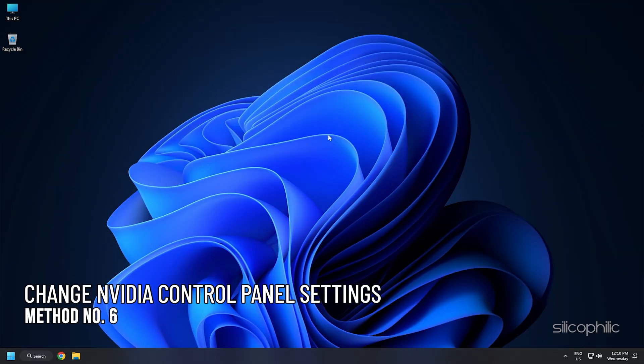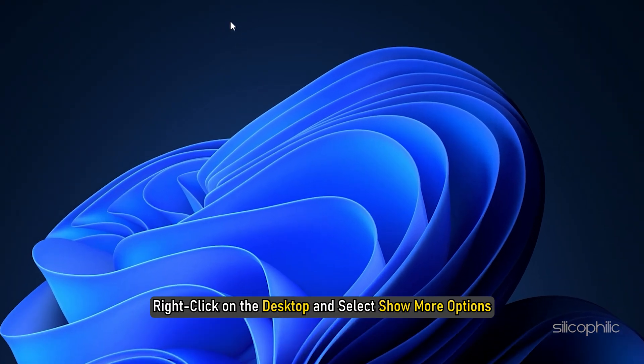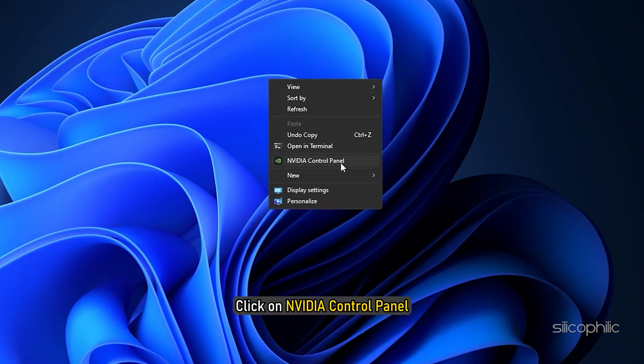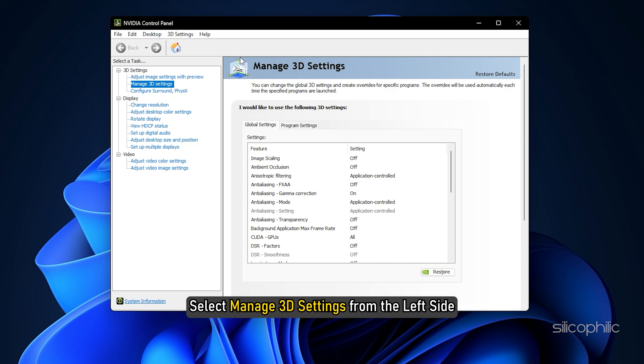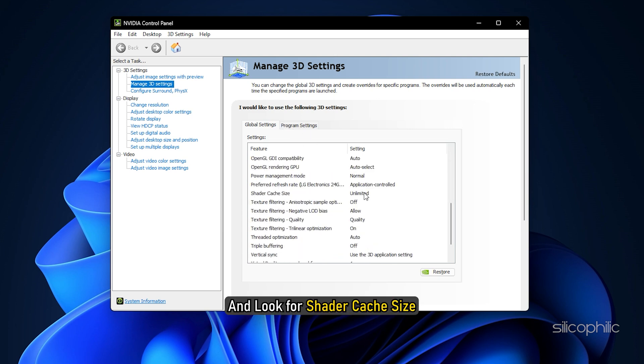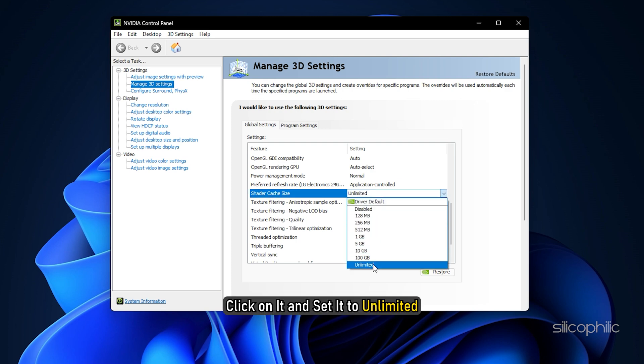Method 6: If you use an NVIDIA graphics card, you can change settings from the NVIDIA Control Panel to boost performance. Right-click on the desktop, select Show More Options, and click on NVIDIA Control Panel. Select Manage 3D Settings from the left side, then click on the Global Settings tab. Scroll down in the Settings section, find Shader Cache Size, click on it, and set it to Unlimited.